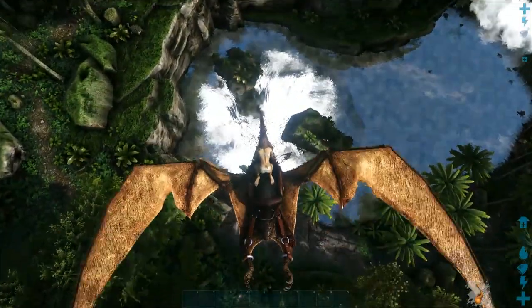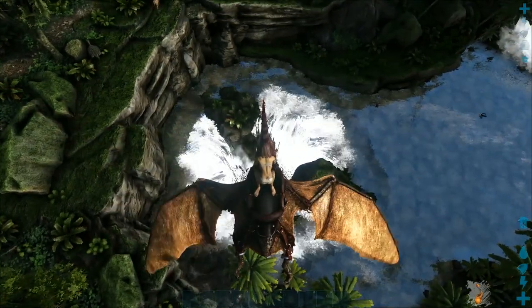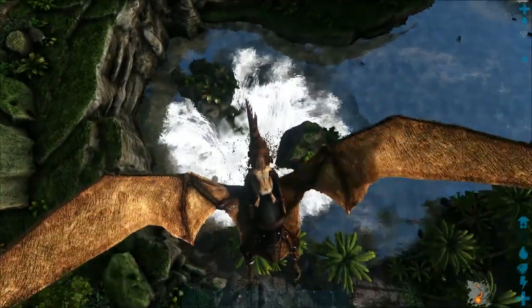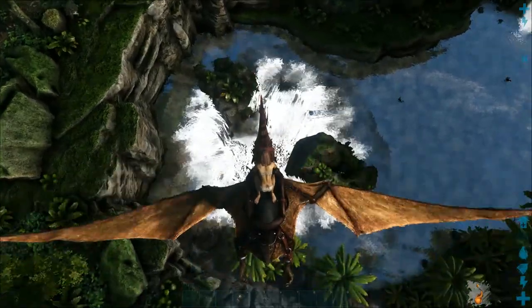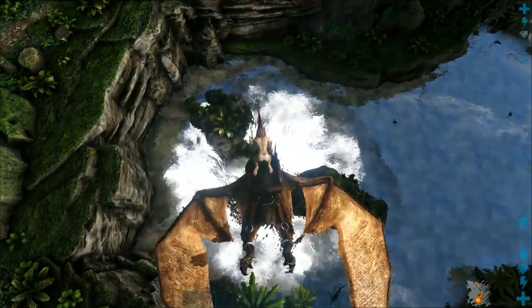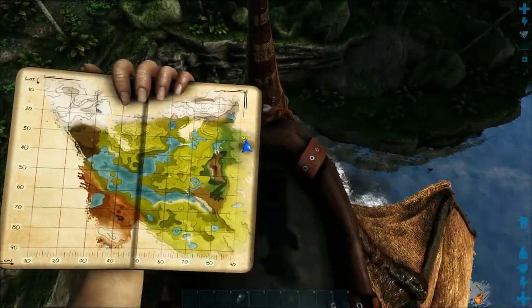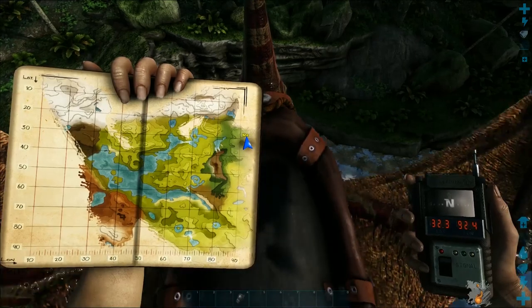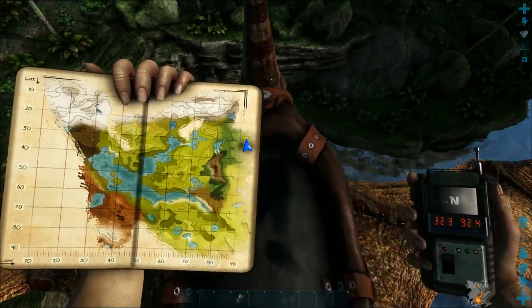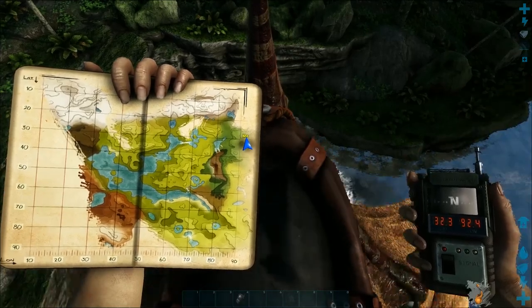You can take fliers down here but it is very dangerous as there is a radiation zone. I'm going to be showing you on spectator mode, but before I go I want to show you the coordinates for the entrance of the zone. The exact coordinates to get to the aberration zone are 32.3 by 92.4.